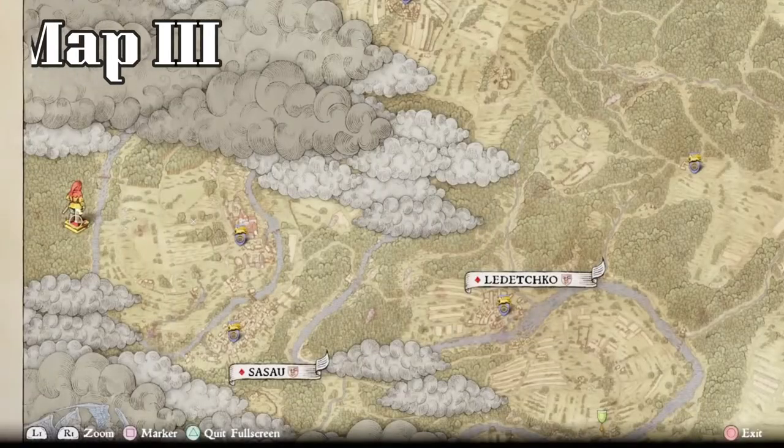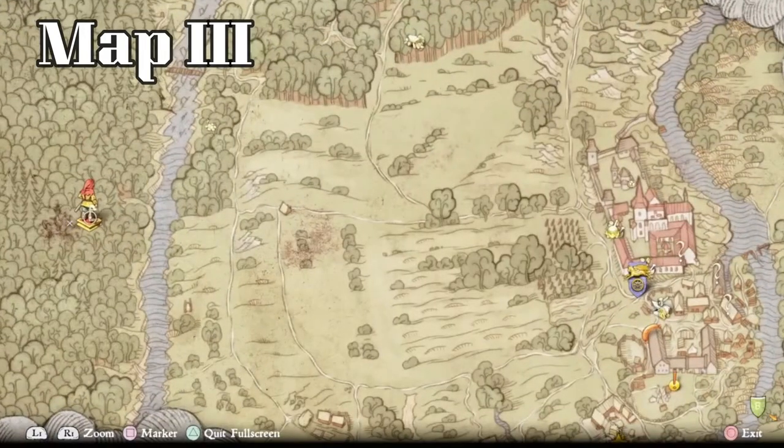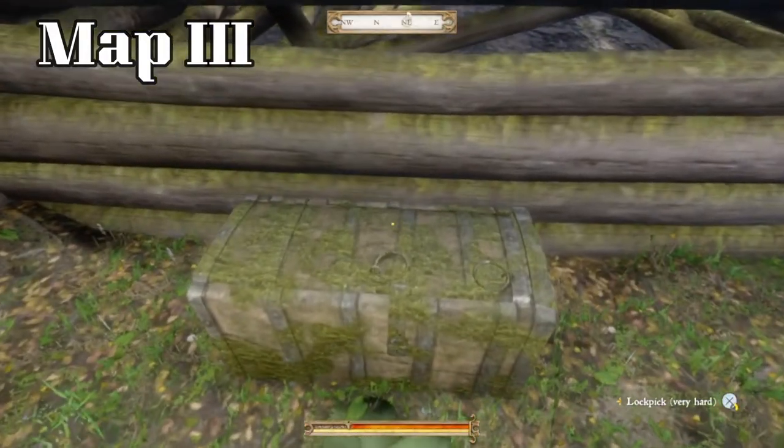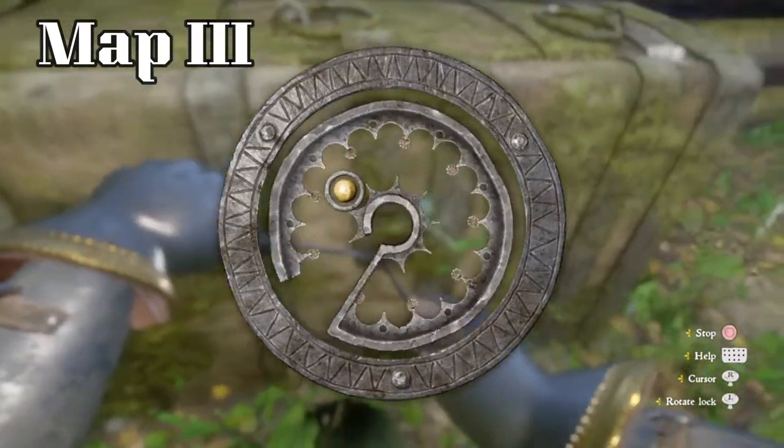Treasure map 3 will lead you right over here. Here's Sassaw — we're still pretty close to the area. The first one was there, the second one was right here, and the third one is right across the river. The easy way to find it is to look for this little dark spot on the map, place your marker right here. Of course it's a very hard-locked chest.